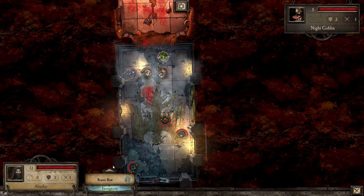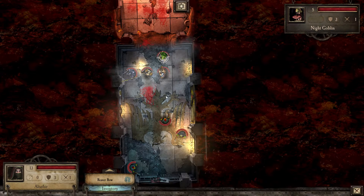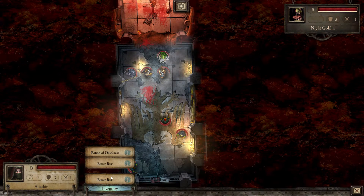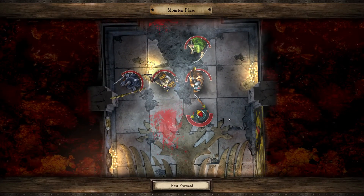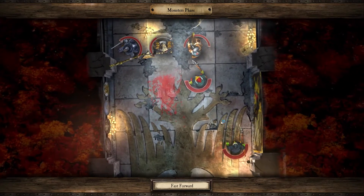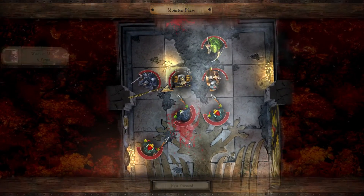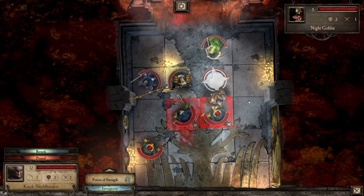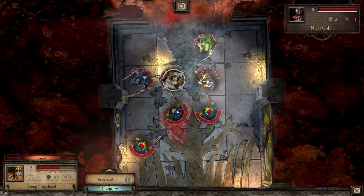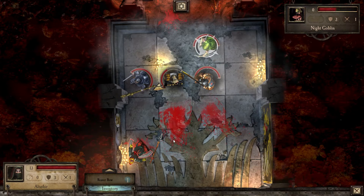Reverber Bow — what does that do? 11 to 13 damage, once per dungeon the wielder may fire multi-shot, striking their target and another nearby enemy in line of sight. It's not giving me the option so let's just end the turn and finish this up. Ouch — good, you missed. And you need to miss too. Berserk — come on, do your thing. Your buddy took care of it for you. Get him — excellent!